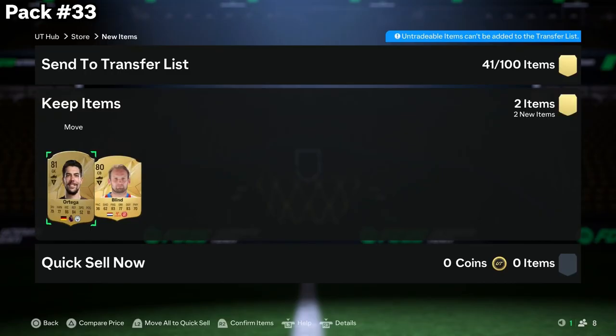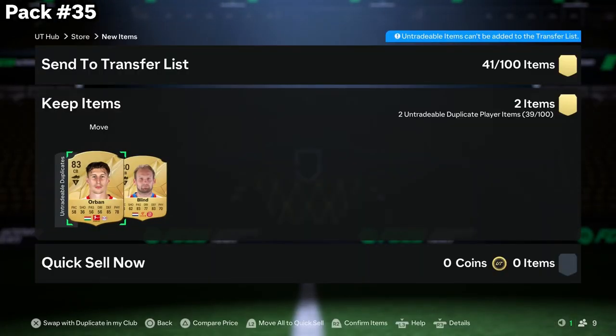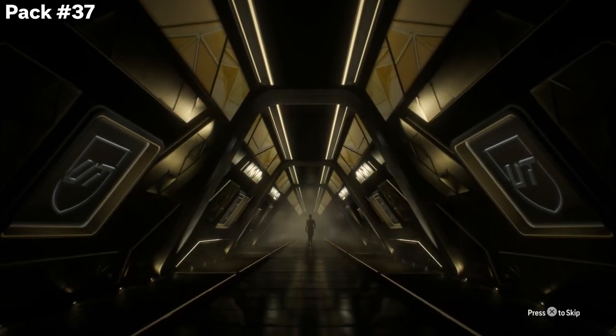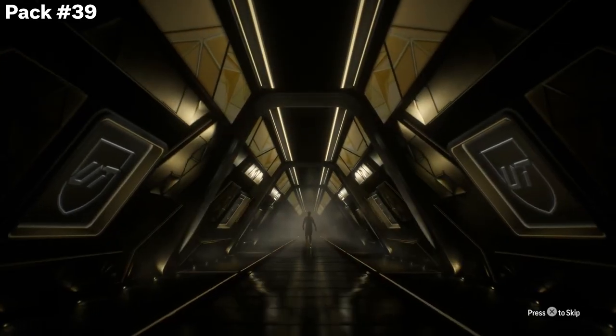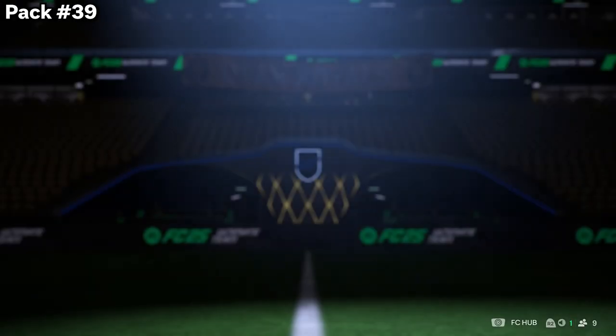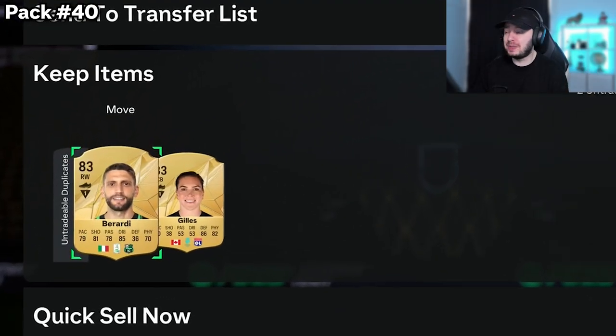We get an 85 — it has been dry for a little bit, but we finally get something decent again, something of value at least. This was pack number 40, which means we are behind schedule now with walkouts. We're still at three walkouts after 40 packs.